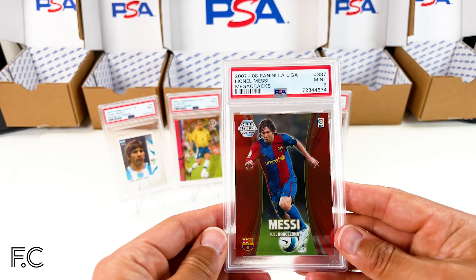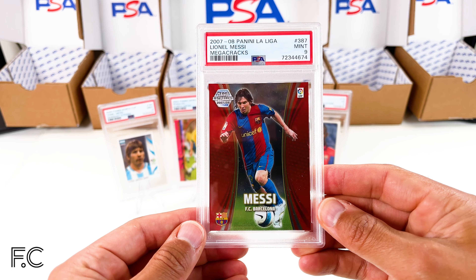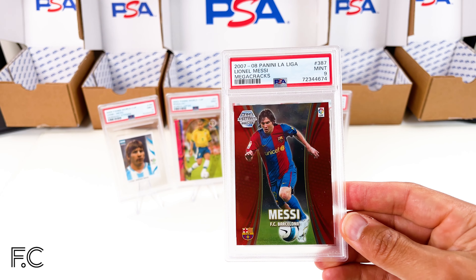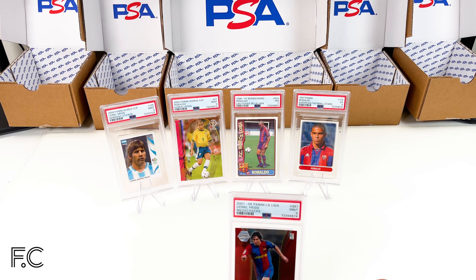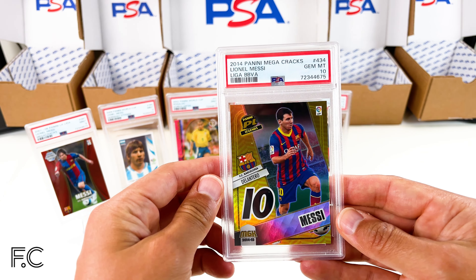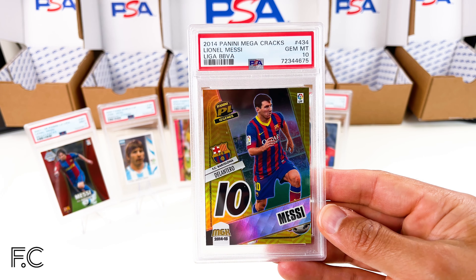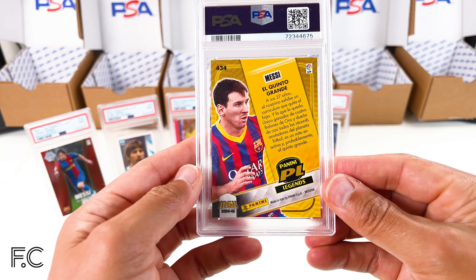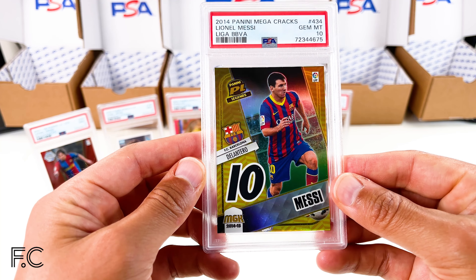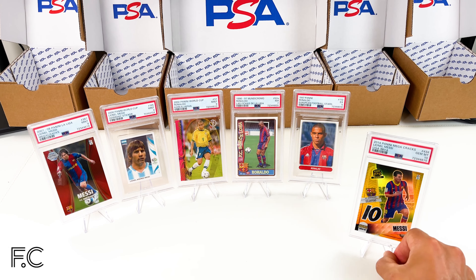We have a 2007 Panini La Liga Mega-Cracks insert, that's a PSA 9 — again very difficult to get in a high grade. Following that we've got a 2014 Mega-Cracks Lionel Messi PSA 10, which is fantastic. I think these are worth a little bit. Nice gold card.